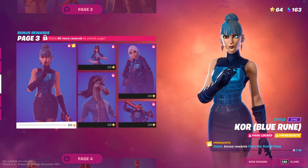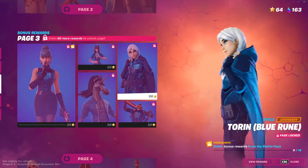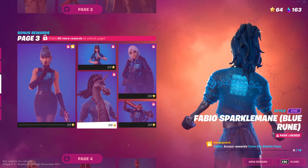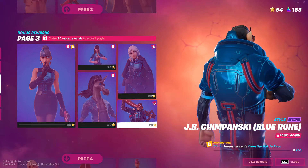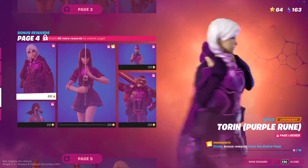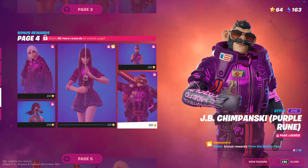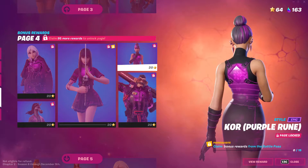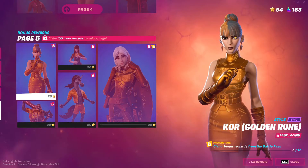By the way, have you seen that we have some new styles now? Once you progress past level 100, there are super level styles. These come in blue runic, purple runic, and gold runic.